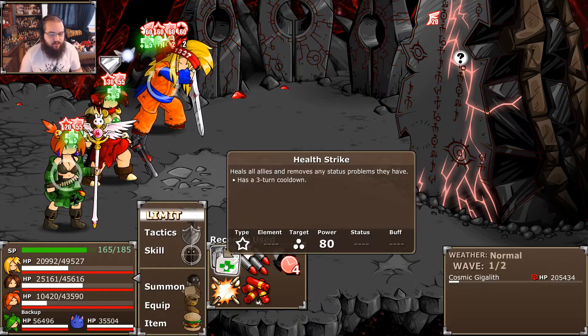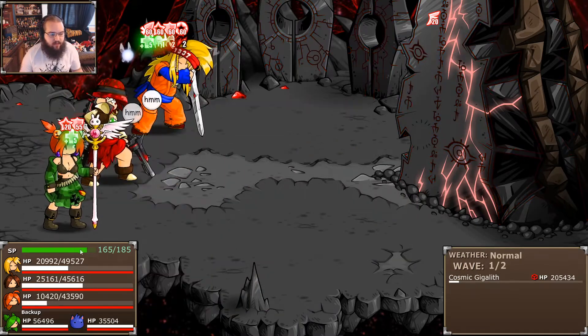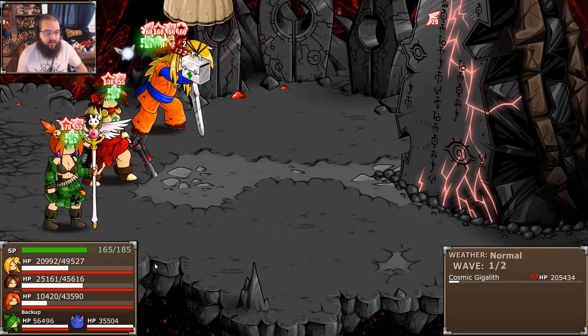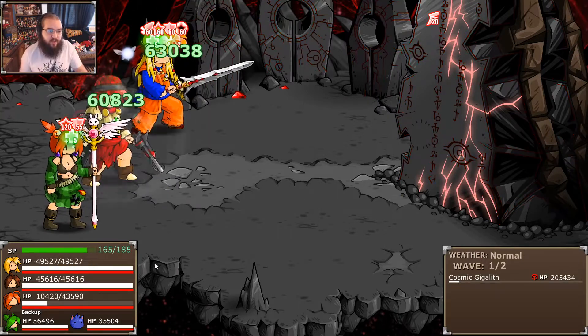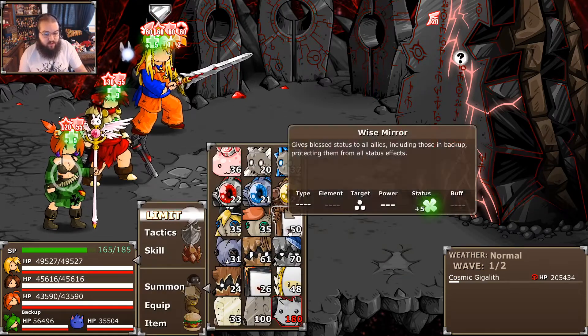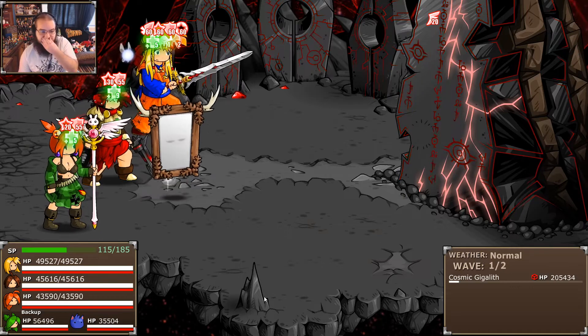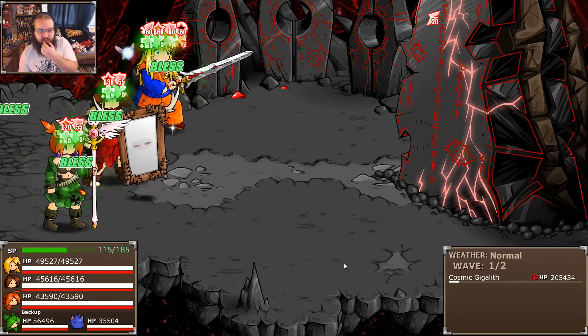We have some SP to spare, so what I should really do is take full advantage of the situation and actually use a couple summons here. I'm going to throw in a Wise Mirror. The Blast I think is going to be very helpful in this fight — the scorch is such a pain. Remember this is version 1, so the Blast nerf has not come through yet. As long as they don't die, this is just five turns of status immunity.